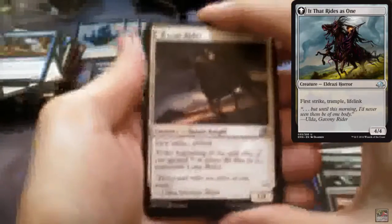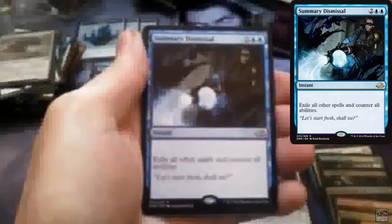Last pack! Will it have Gisela? I really hope so. Lone Rider — already shown that. Clear Shot, Abandoned Mode, Fury Blade Vampire, and the rare — will it be a Gisela? Nope. Summary Dismissal. And a Devil Token.